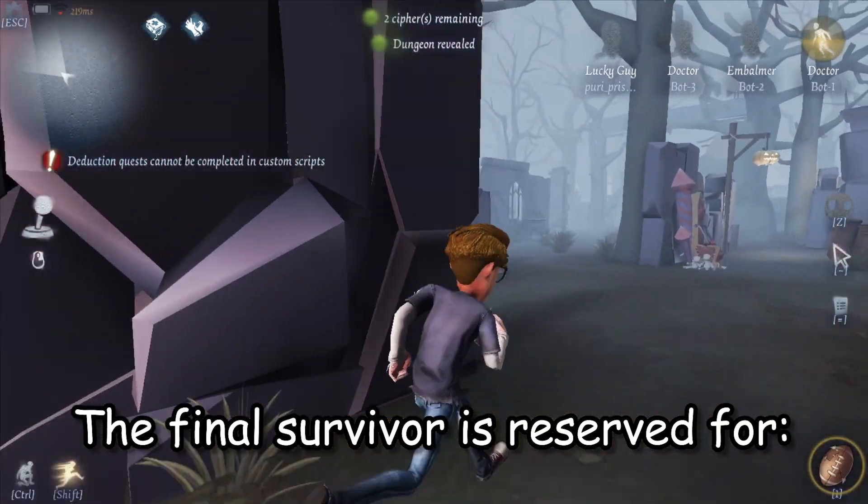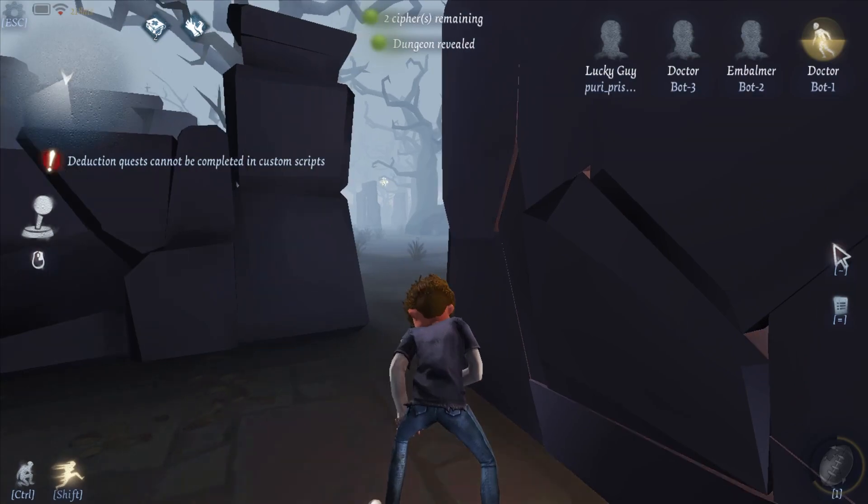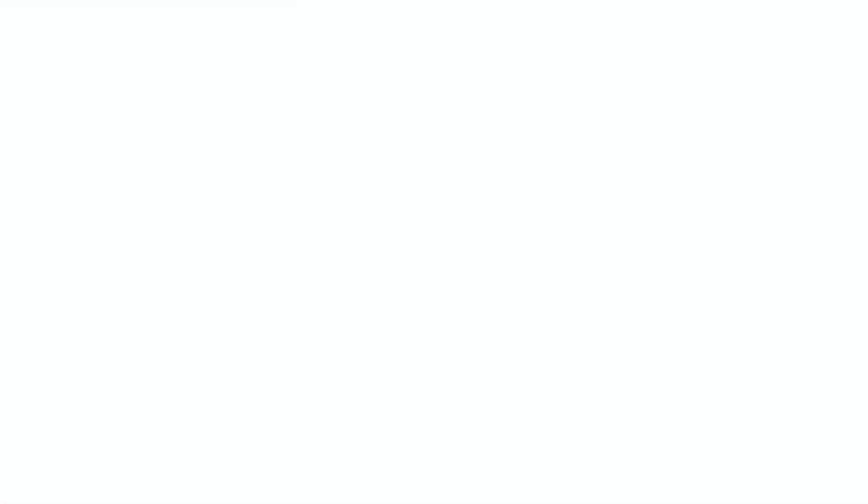The final survivor is reserved for Demi Divine, the Alchemist. Here's a time-lapse for her skin. Demi is a barmaid, and what role would be more fitting to give her than an Alchemist? Think about it — instead of mixing alcohol on the go, she would rather mix and match chemicals and substances to produce all sorts of potions she or her teammates can drink in a game: health potions, speed potions, love potions, doesn't matter. So long as she has her trusty shoulder bag, she could make any potion on a whim. Plus, not to throw any shade, but I'd rather drink potions than gasoline.